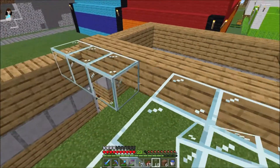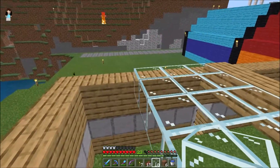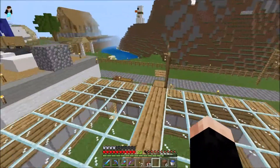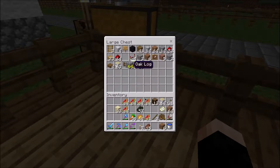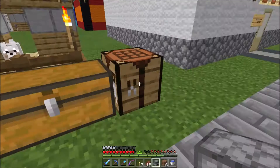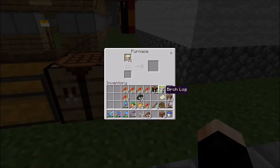Do we have enough? I actually don't know. Okay, we've got enough for this section, we just need that last section over there. We have cobble, so let's make a furnace and then smelt some sand. Let's throw in some birch wood.